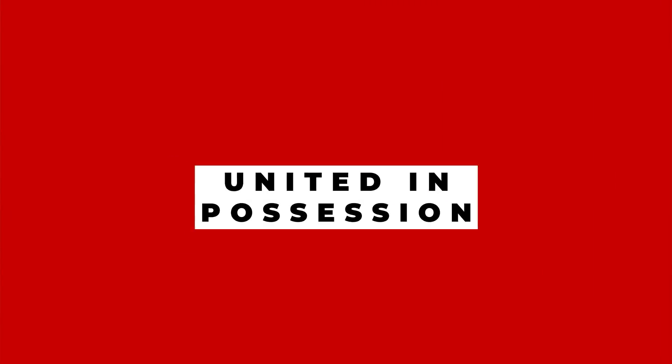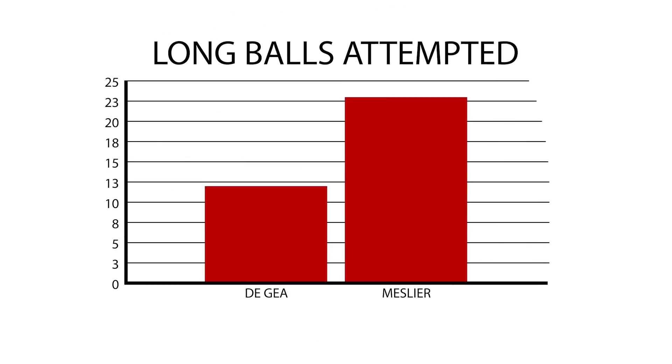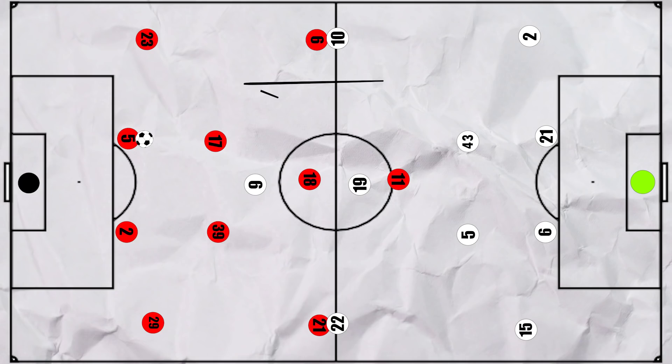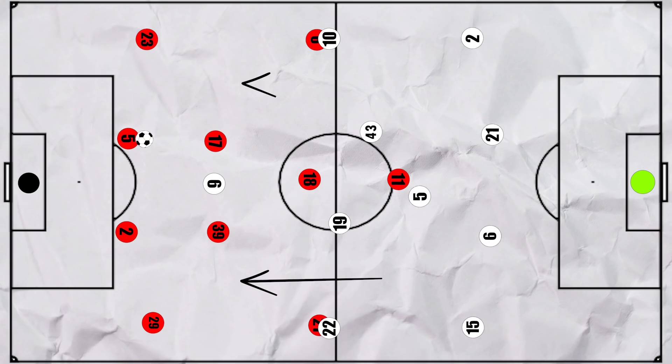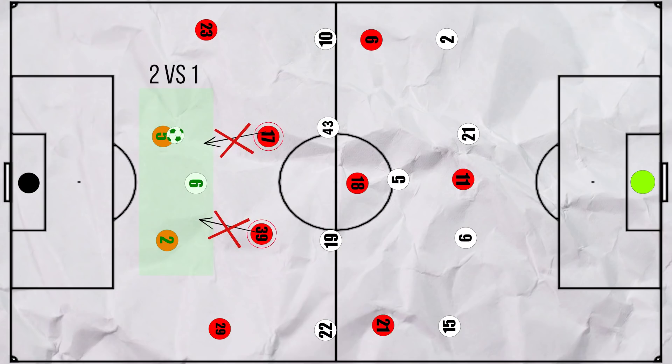Let's start with United in possession. United were generally able to play short from the goal kick, with De Gea only attempting half the long balls that Melia did. Leeds could be more conservative with the press during this match, with only Bamford high and the rest of the team in a mid block. This meant that none of the United pivots would have to drop deep to create overloads, as they already had the 2 vs 1 advantage.